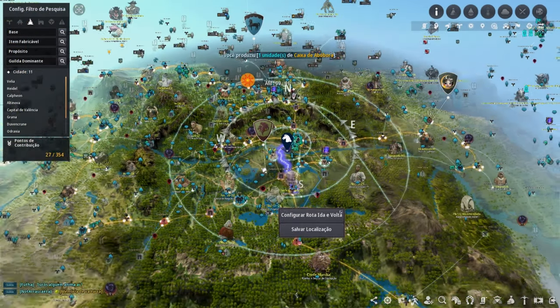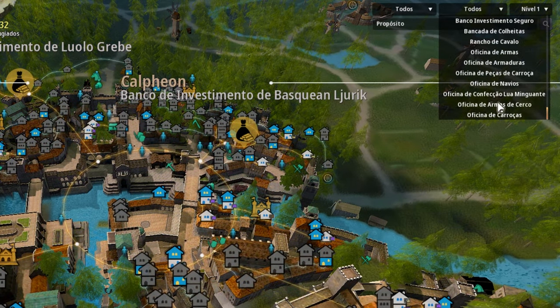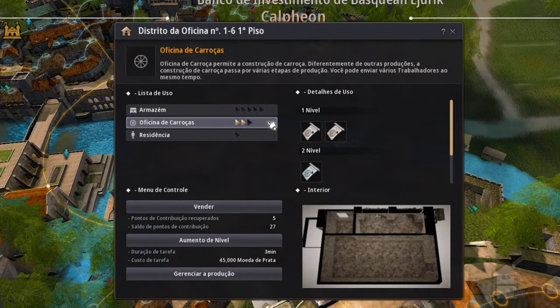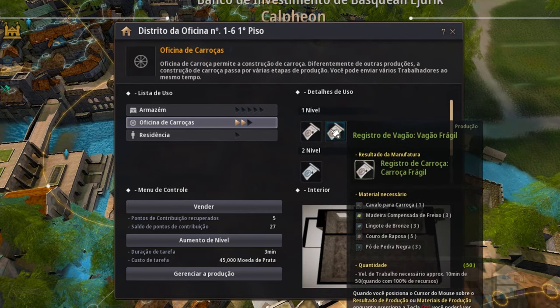To build a wagon, go to the map, choose one capital, click the search option in the top right corner of your screen, and see if that capital has a wagon workshop. Click on the marker and see if those residences have the wagon that you wish. If you don't know all wagon types in Black Desert, I will put a link in the description with all models and specifications available at this moment.